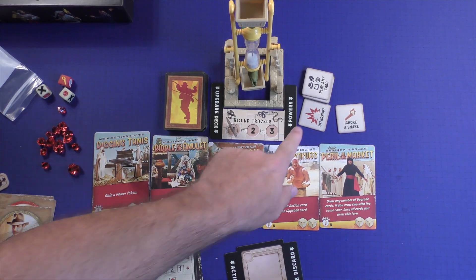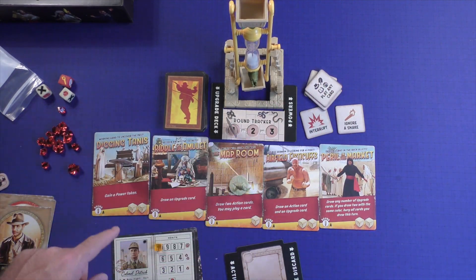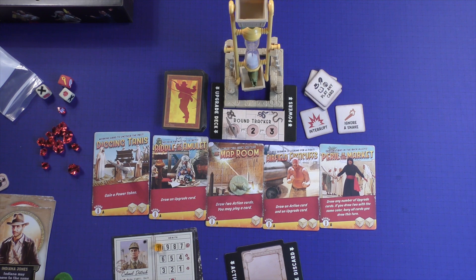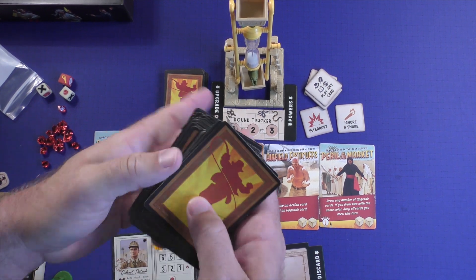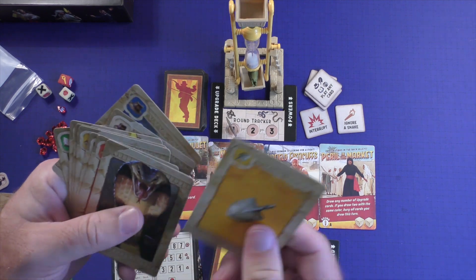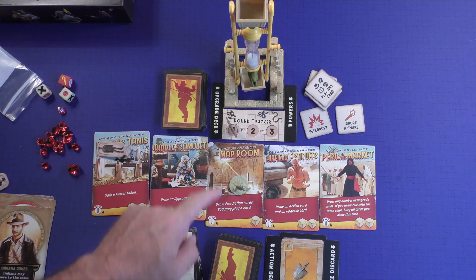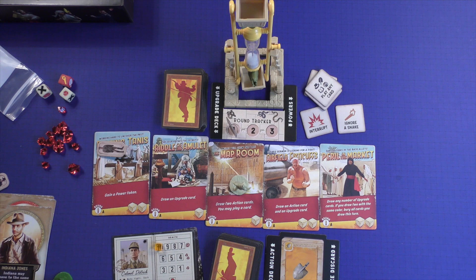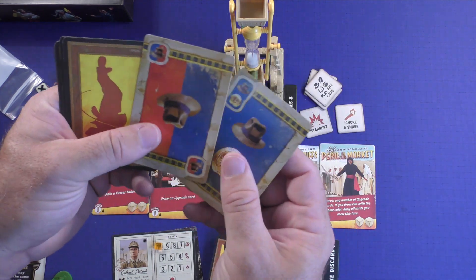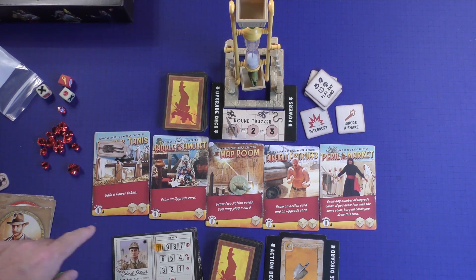Once you take an action, you can gain a power token. These allow you to interrupt on somebody else's turn, ignore a snake, play any card without matching, draw an upgrade card for more powerful cards, draw two action cards, or play a card. You'll have action cards in your hand — you play them by matching either the symbol or the color of the card on top. Just like Uno, you can change the color using a hat card. Playing a character card of the same color lets you attack the villain and deal damage. After performing the action, you roll the number of dice indicated — some locations have none, one, or two.